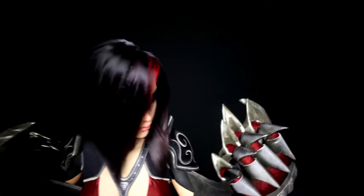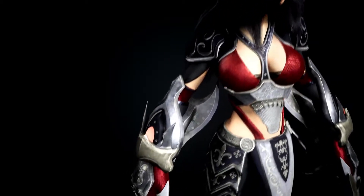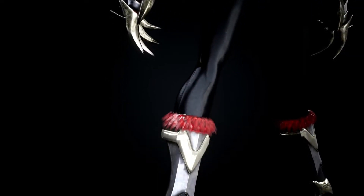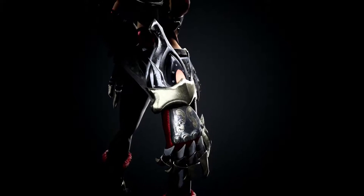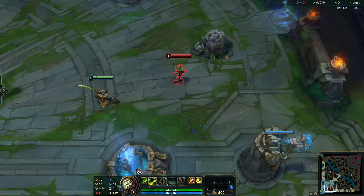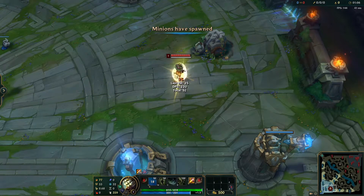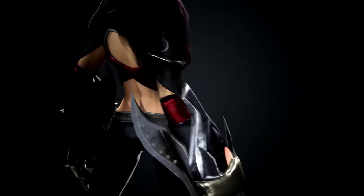Gameplay-wise, there's a couple things I don't like about the kit. First off, it's trying to do two things at once — being an on-hit melee fighter while also being an assassin. The closest thing I can relate this to from League of Legends is Master Yi. However, Master Yi's kit is much better suited for this playstyle. Namely, Master Yi has more self-peel in his Q alpha strike, which is a blink to his target that allows him to dodge abilities and CC and gets reset on takedown. Malaya doesn't have an ability like that.